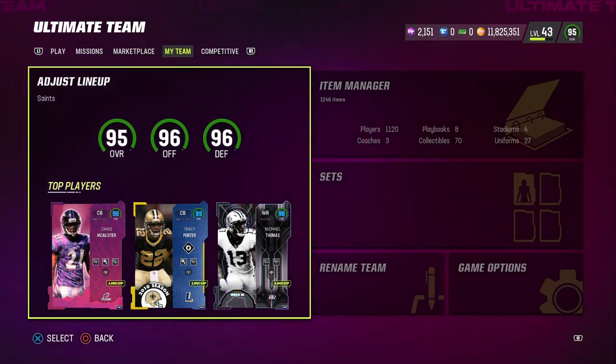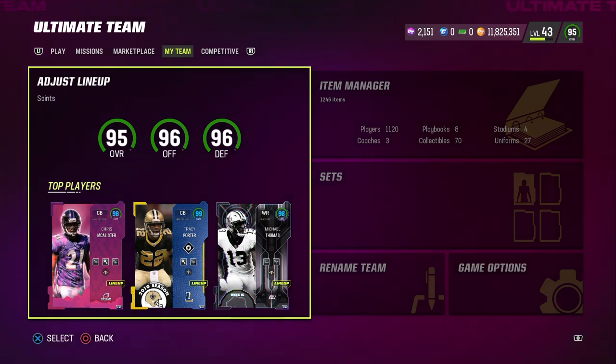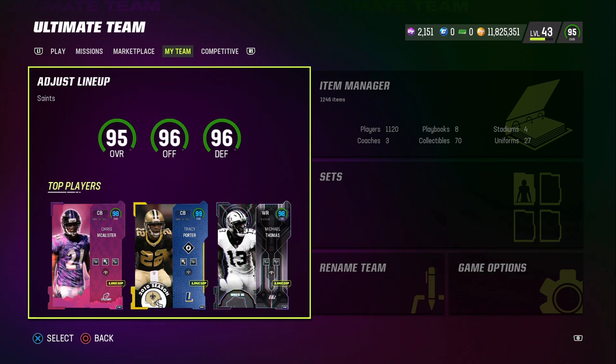What's up Madden community, MT Squared back with another Madden 23 Ultimate Team video. Today we are going to do a gameplay with this Saints themed team. This is a 95 overall squad — actually a 96 overall offense and defense, but because we have an 85 overall kicker and punter, it brings it down to a 95 overall squad.